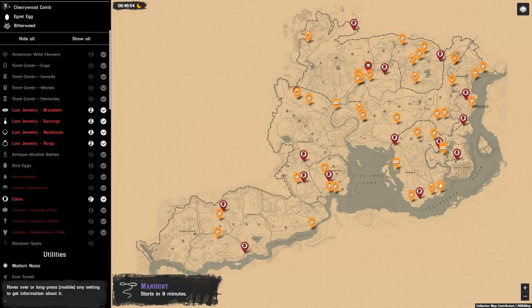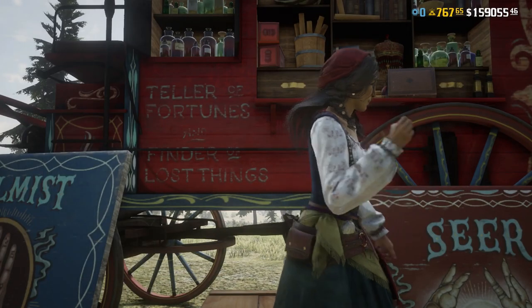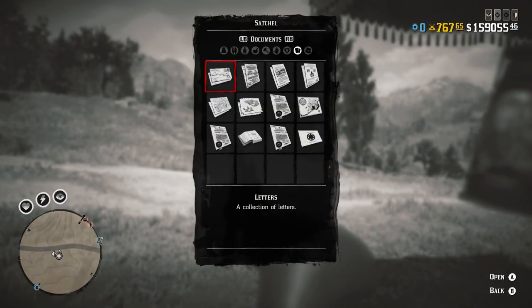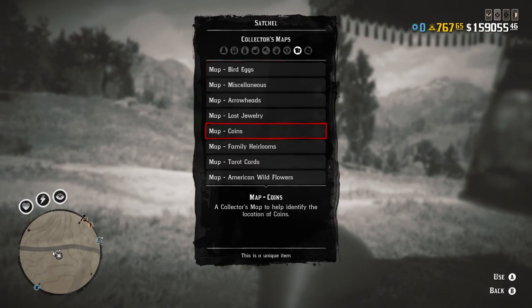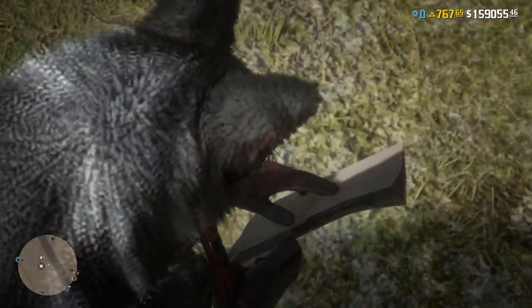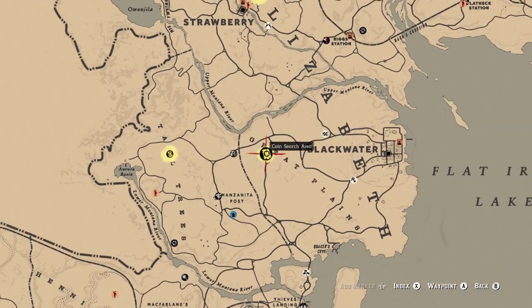I use the interactable map to place each collectible. We've already covered on the channel whether it's worth buying collector maps from Madame Nazar after the nerf — please do not do that. It's a complete waste of money, as Madame Nazar gives you the exact same locations as the interactable map and the chance is still random, plus you have to pay for the collector maps.